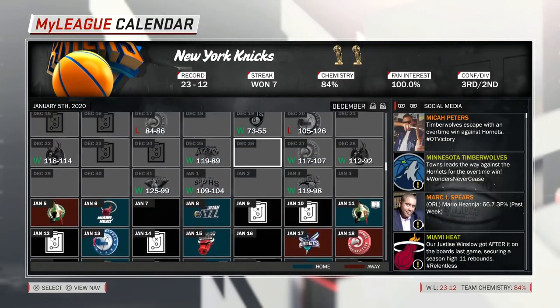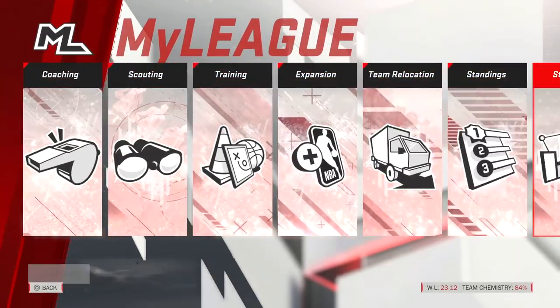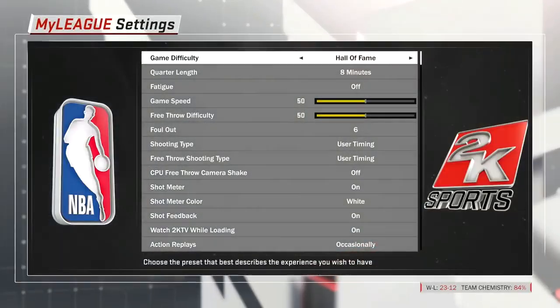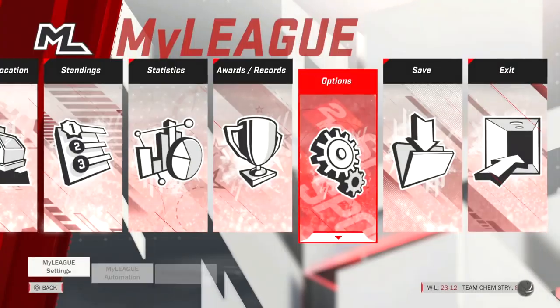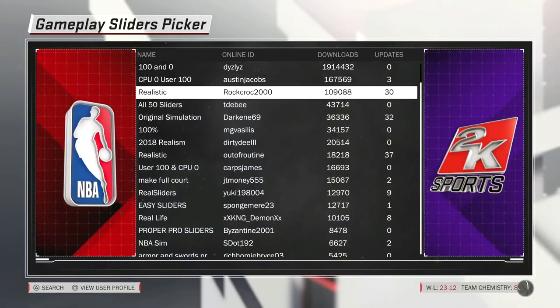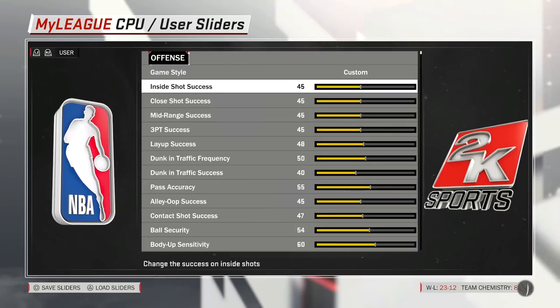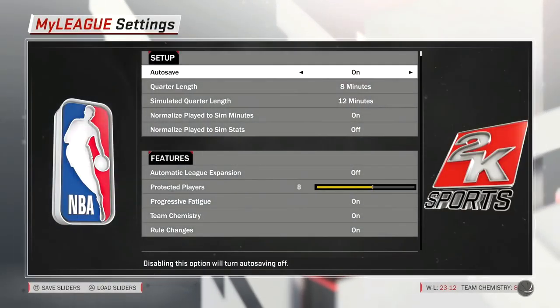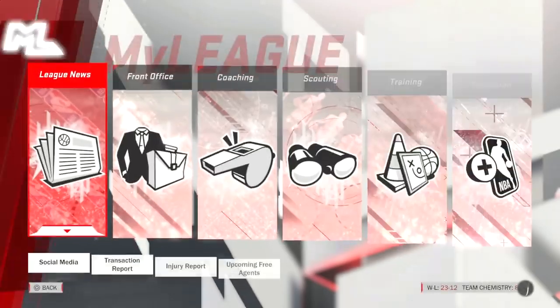Last episode I talked about getting Sharif O'Neal and going to custom sliders instead of Hall of Fame, which will make things a little more difficult and improve ball security. A lot of people agreed with that, so we are going to be rocking with those custom sliders.